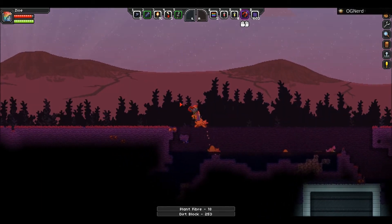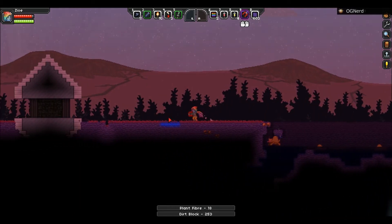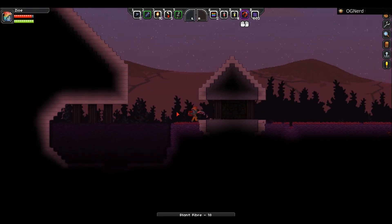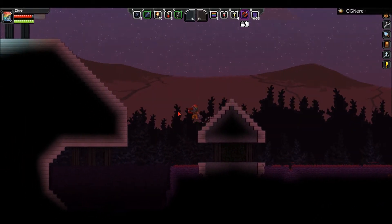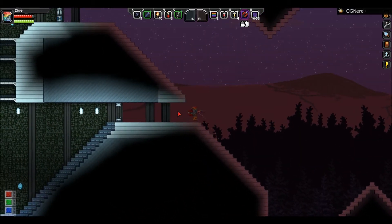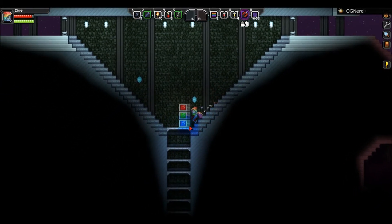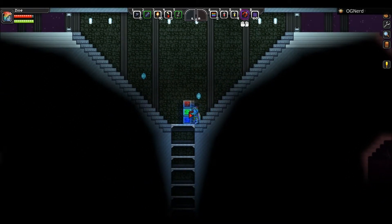Also you can get stuck in the water like me. Basically when you start your game you press C and you have an ultimate box. You spawn the ultimate box and it will give you everything else that you'll need.